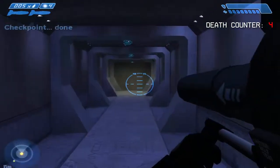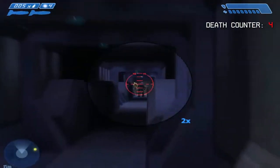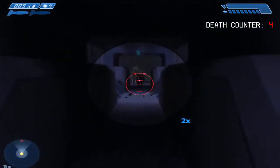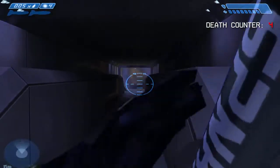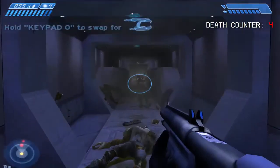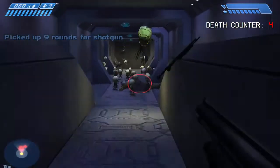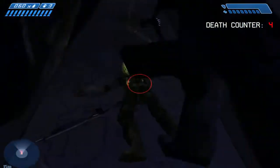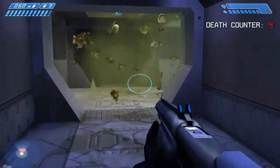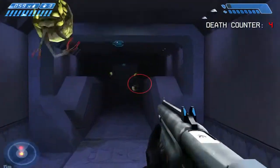Today's loadout — we're packing a rocket launcher and a shotty. The shotty is best used for standard runners, whereas the rocket has a much more strategic application. The flood have weapons as well, some of them more annoying than others. The biggest threats so far have been the ones with shotguns and rocket launchers. You've only seen one of those — you can expect to see more before this level is over.